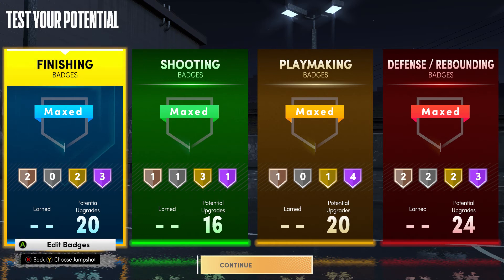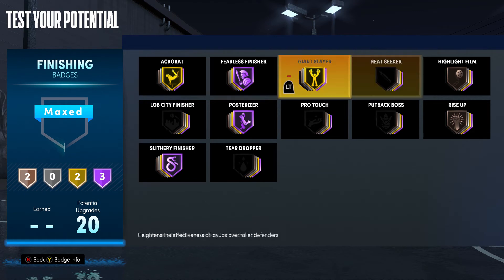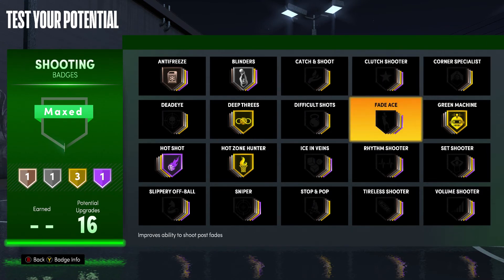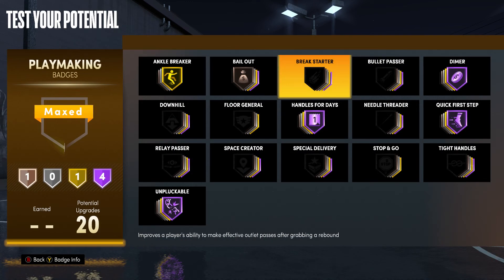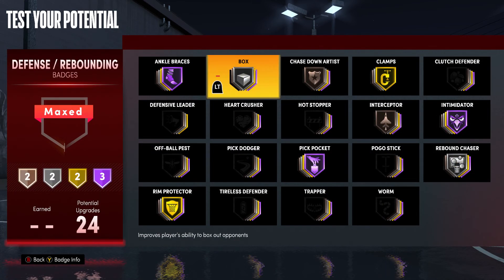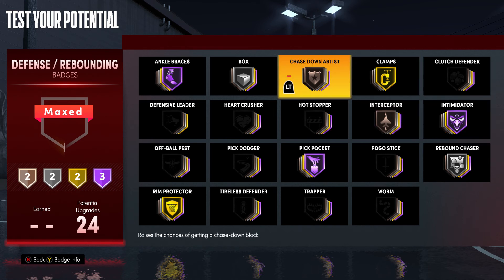For finishing on this build, since we're a bit smaller we need Giant Slayer and Fearless Finisher, but we also got Hall of Fame Posterizer so we can just yam it on people. Shooting is basically the same stuff I know works. For playmaking — look at this, it's so tough for a power forward — you get Gold Ankle Breaker, and you could swap in Tight Handles or Space Creator. For defense you're an absolute beast: Rebound Chaser, Hall of Fame Intimidator, Chase Down, and you can iso with this build. That's why it's number one.